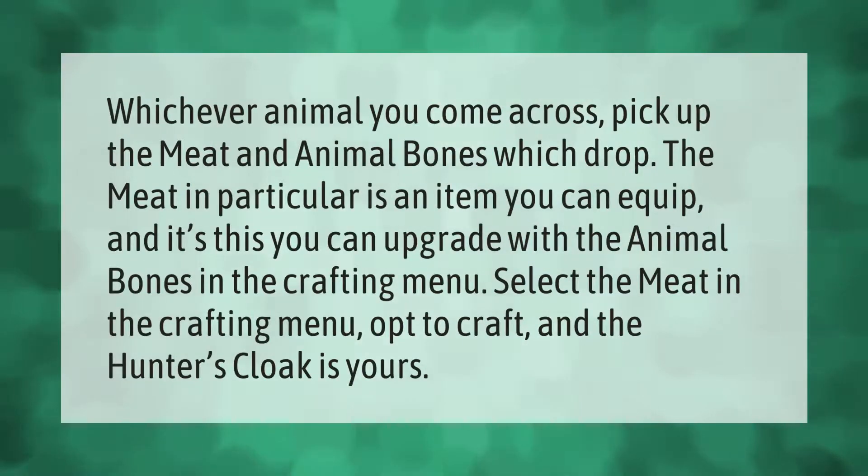Whichever animal you come across, pick up the meat and animal bones which drop. The meat in particular is an item you can equip, and it's this you can upgrade with the animal bones. In the crafting menu, select the meat, opt to craft, and the Hunter's Cloak is yours.